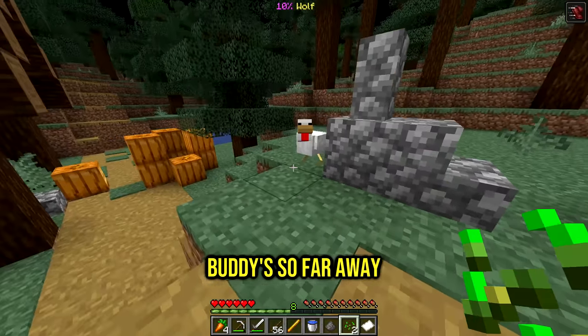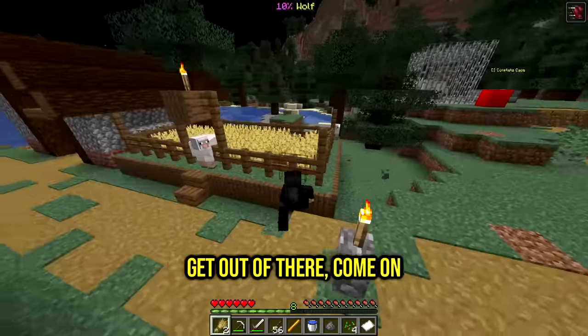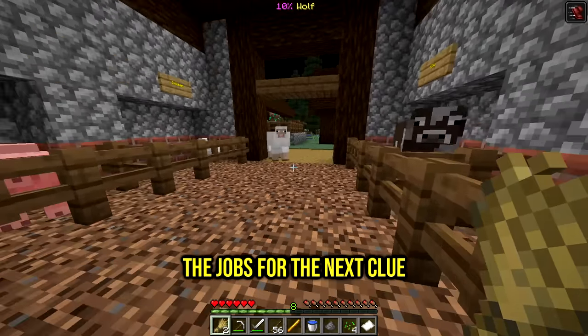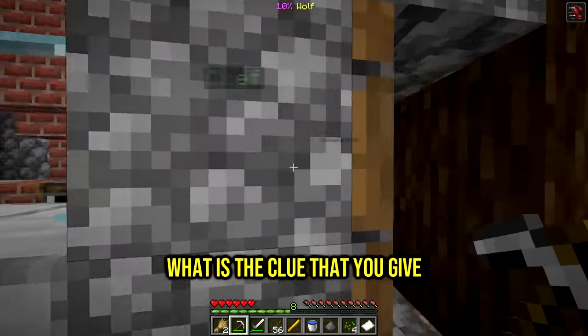Now the chicken - he's so far away. Mr. Chicken, come over here, that's number three. And now finally the sheep - get out of there, come on! Get the sheep over here and this should complete the jobs for the next clue. Job done! Now get the chef's clue. The chef gave me a hairy potato - only one farmer plants these.